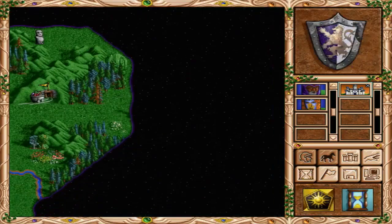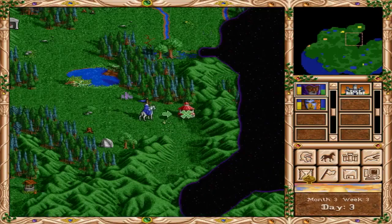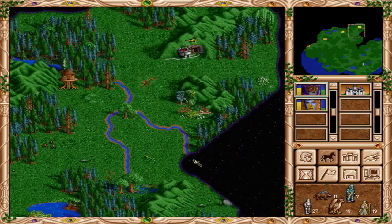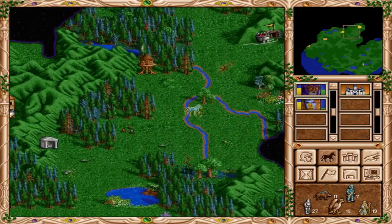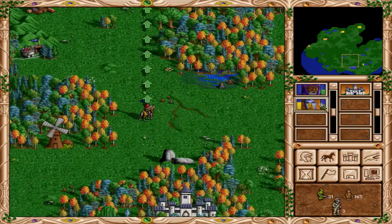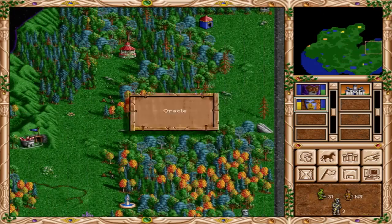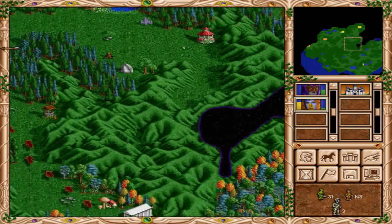All right, end turn. They took that gold mine — that's fine. Get some more experience. Let's figure out where this enemy castle is, or I guess he's probably got two — he probably took over Green's castle as well, that would be my bet. I guess she hasn't been to that gazebo, Jacqueline.